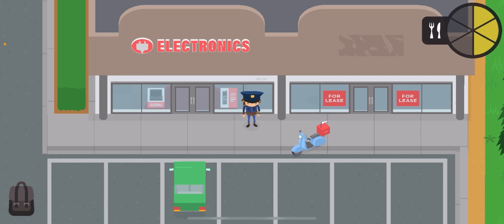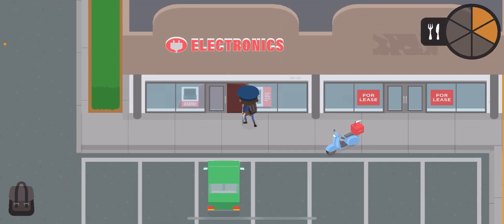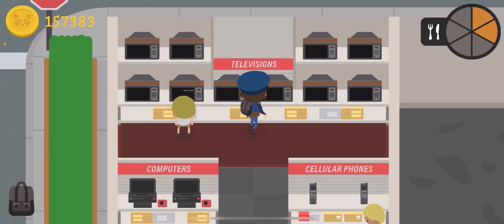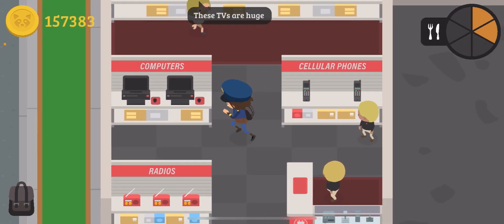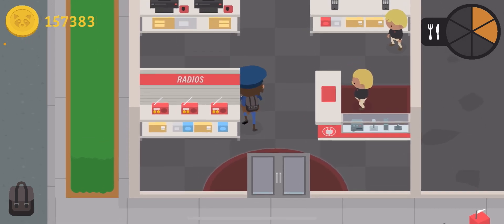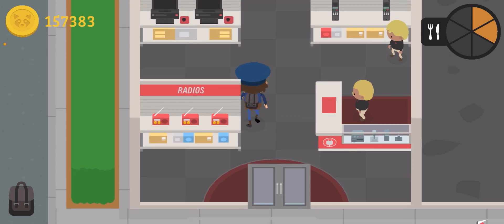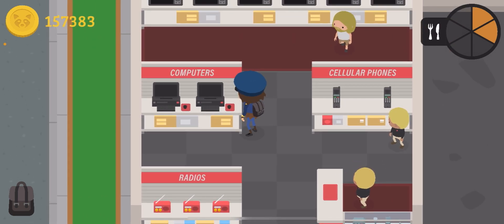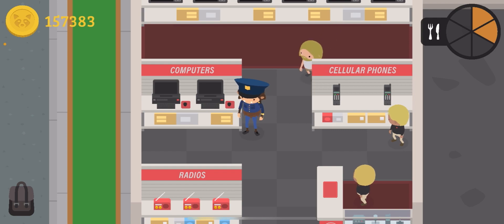There's a new electronic store where you can buy a television, cellular phones, computers, and radios — they all go in your home. The radios are just radios. The computers are pretty special because you can play solitaire on them and also look at your schedule, although that's not very useful since you already have a schedule anyway.